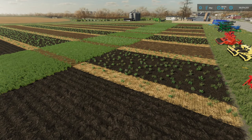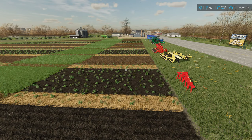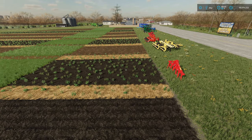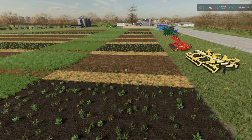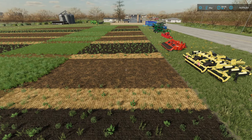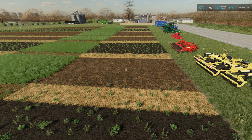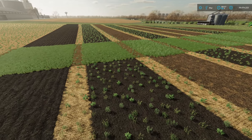Here we are on the next day. I've gone ahead and advanced time to get some growth. Looking at the beginning of the rows, it does match up with the image posted earlier. We do have weeds in the cultivated states, but there are no weeds in the stubble tillage. That's very interesting — it could potentially be useful if you wanted to leave a field over a season or keep the weeds from growing over the winter.